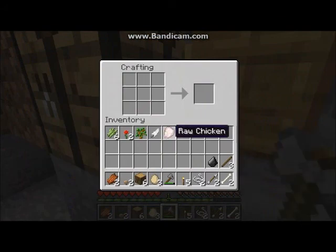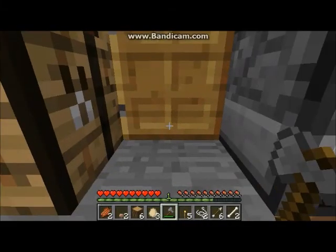Here's the crafting recipe. Arrow: flint, stick — there it is. That's how you make more arrows.